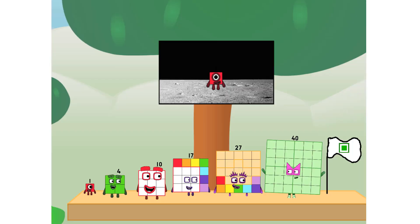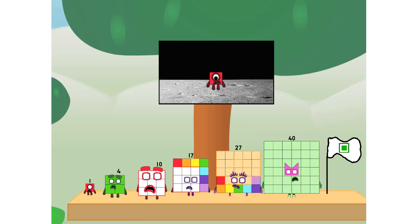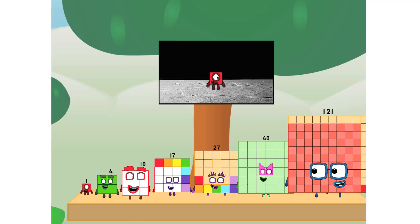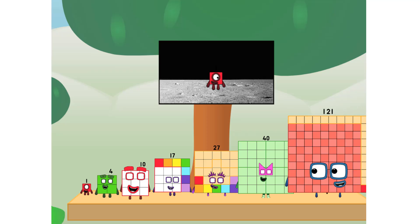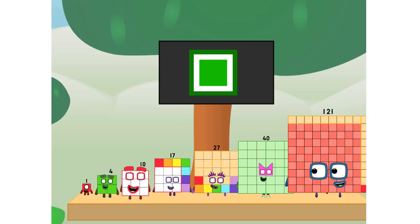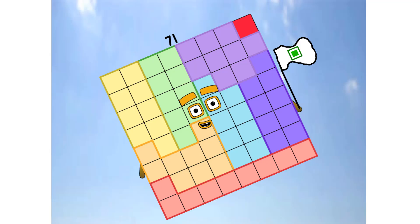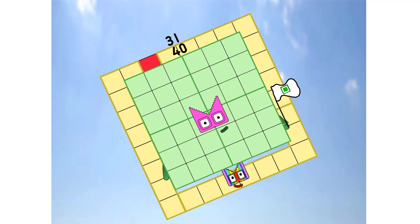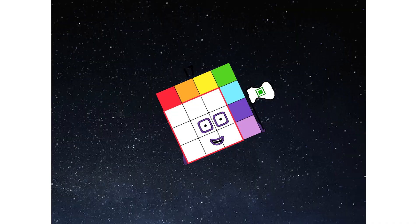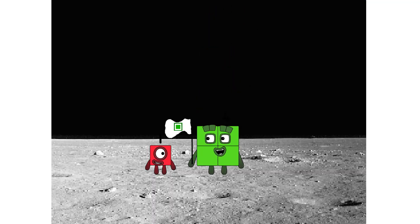The square has landed. We did it! The only thing left now is to plant the square club flag. Number land, we have a problem — I forgot the flag. Don't worry, I'll take care of this. One, two, three, one. And the promise: no rockets, square power only. Hello? Looking for this?